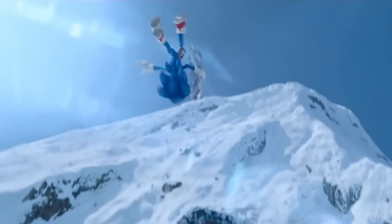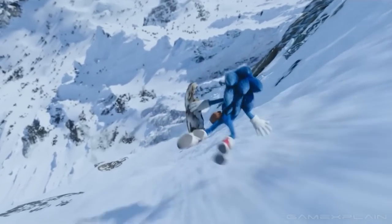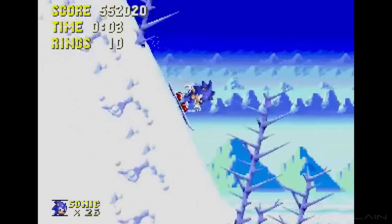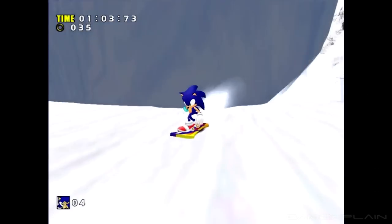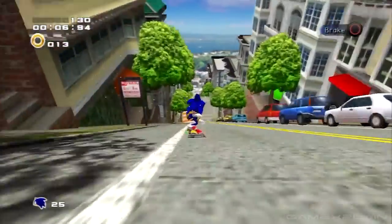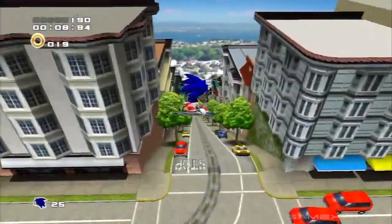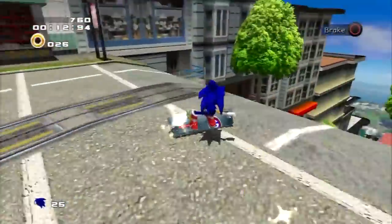Sonic shreds some serious powder to get away from an avalanche in the mountains. Naturally, this isn't the first time we've seen him snowboard, because he's done it in Sonic the Hedgehog 3 and Sonic Adventures 1 and 2. While Sonic Adventure 1 had him snowboard away from an avalanche like in the movie, Sonic Adventure 2 took some creative liberties.